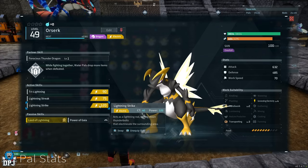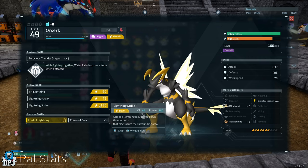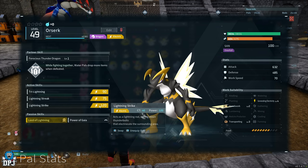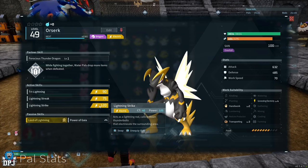Once you have that Orzerk baby, level it up to around level 15. This unlocks the Lightning Strike skill, which is an absolute must — you need this Lightning Strike skill. Once you've got Lightning Strike on your Orzerk, unequip every other skill and make sure Lightning Strike is the only equipped skill on your Orzerk.